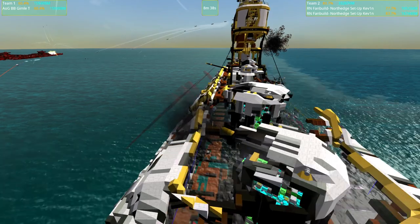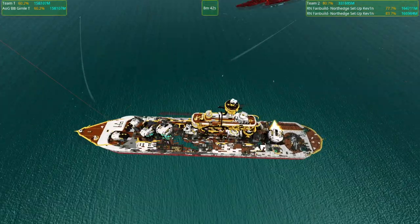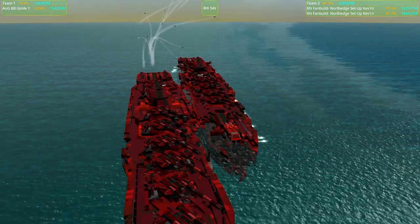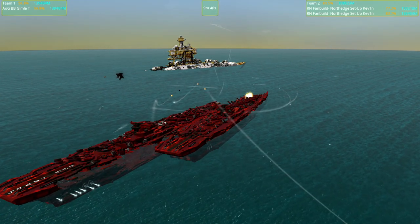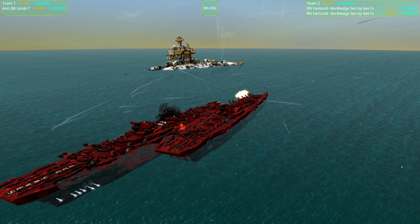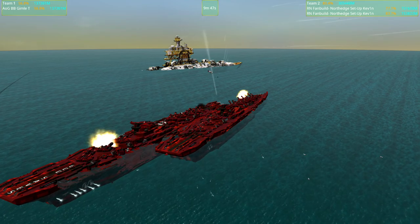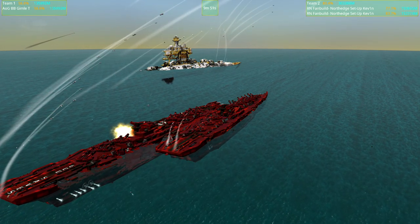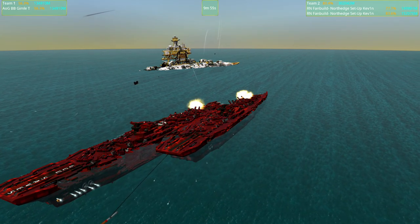It seems the flaw in the design right now is that the AI can get exposed — it's only protected by double ERA and heavy armor and some stuff in front of it, which just isn't enough. It's like a red flood just coming forwards. We're getting down to despawn territory with the Gimla. The Gimla can't beat two North Edges in this battle but it probably beats a single North Edge.